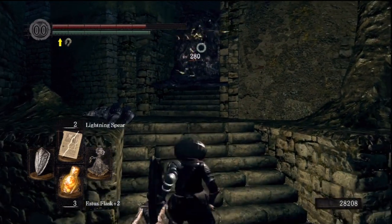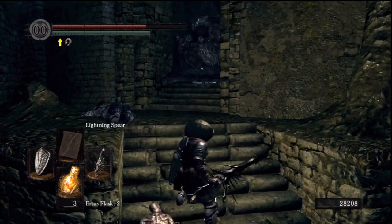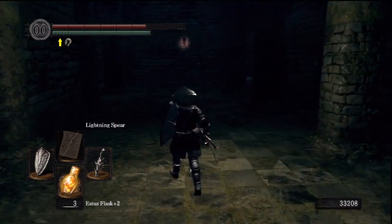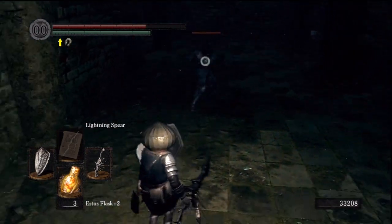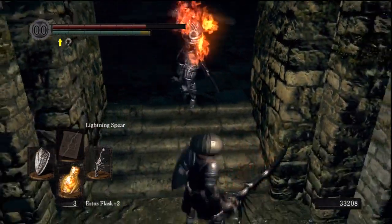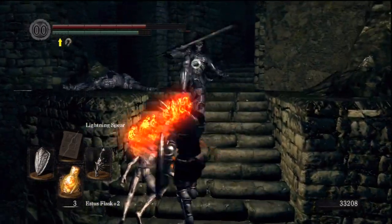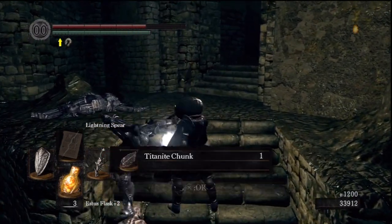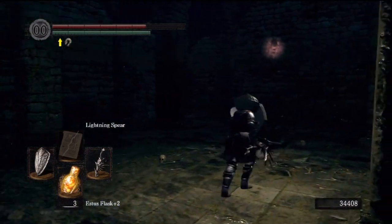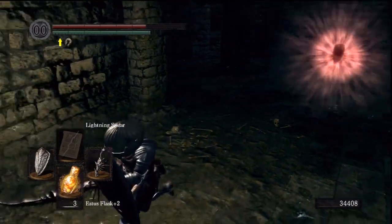I forgot what these guys are called — they have a name. Goops. It's called a Mass of Souls. It's a Mass of something. A lot of Titanite Chunks. Yeah, this is actually a prime place for farming them — killing these guys over and over again. Get Titanite Chunks. With Titanite Chunks, you can have someone break them down into whatever you need. Titanite Chunks are basically the way to go.